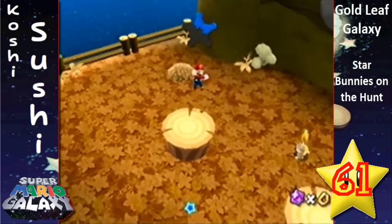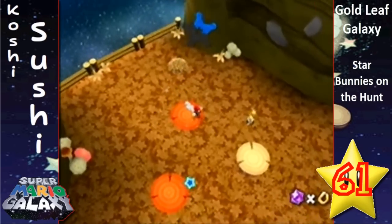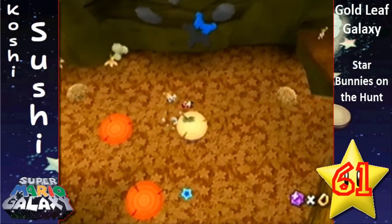I can show that real fast — stomp on these, and Mario, you know, not fail at ground pounding. And see, there's a power star that we can take.